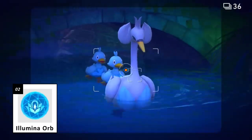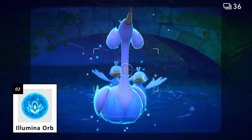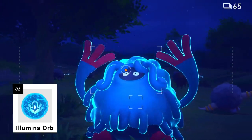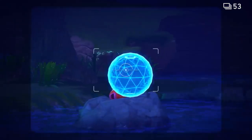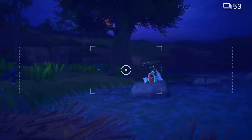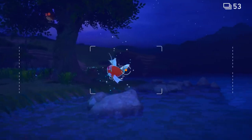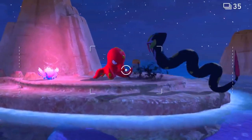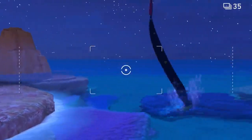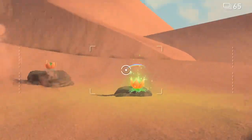Introducing Illumina Orbs. Use an Illumina Orb on a Pokémon to cause the Illumina Phenomenon. Pokémon glowing with the Illumina Phenomenon are visibly overflowing with life energy, meaning you may get to witness something truly extraordinary. Try tossing one at a crystal bloom sometime — they're native to these islands, and by interacting with them, you may discover something new.